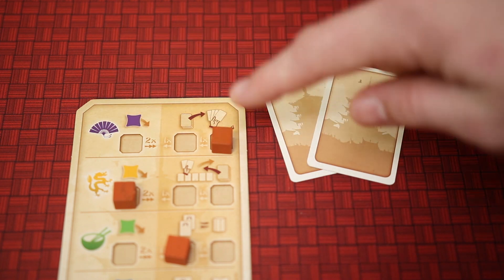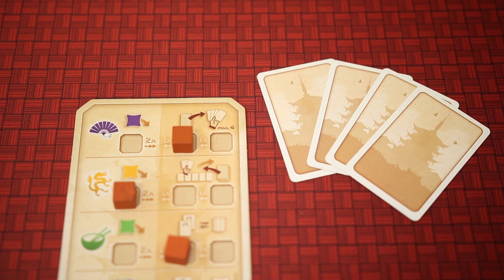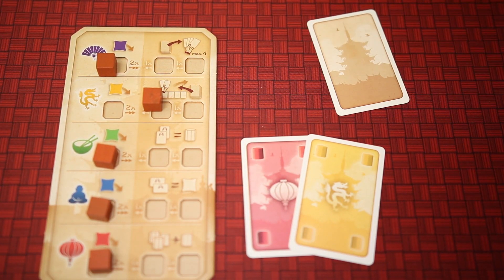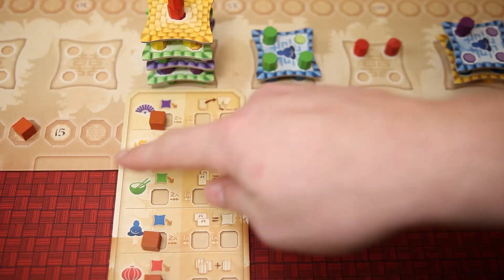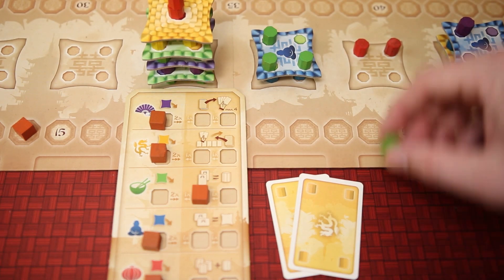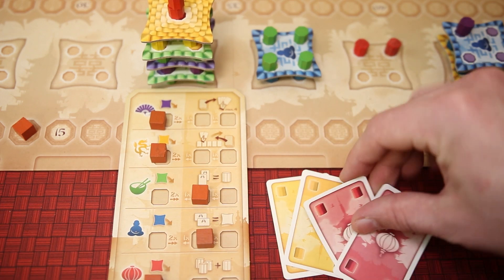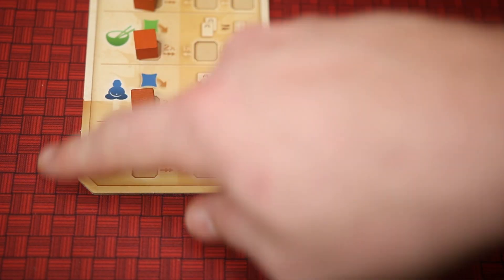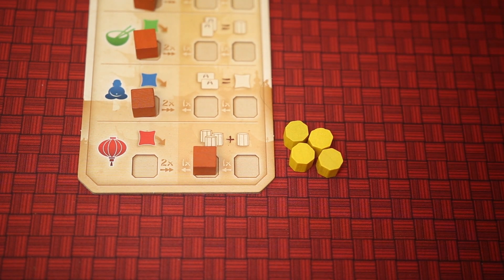The purple fan ability allows players to fill their secret hand to four cards instead of two, giving them more options. The yellow dragon ability allows players to immediately discard any number of cards from their hand and open display and replenish them. The green bowl of rice ability allows players to use two matching cards to build one column of any color. The blue Buddha ability allows players to turn in two matching cards to build a floor or roof tile of any color. And finally, the red lantern ability allows players to build four columns on their turn instead of the maximum of three.